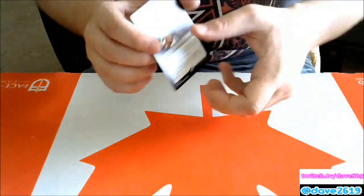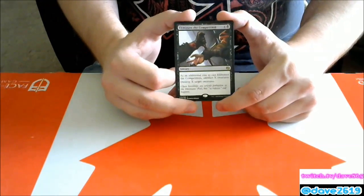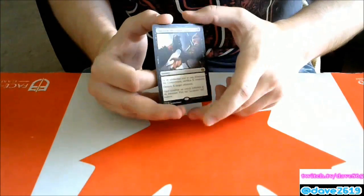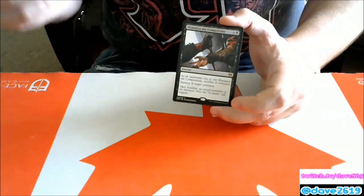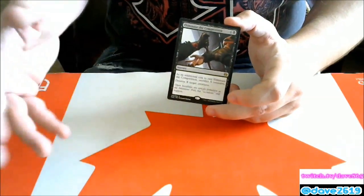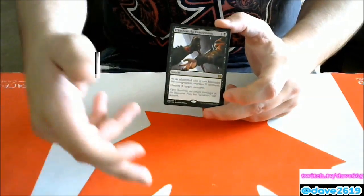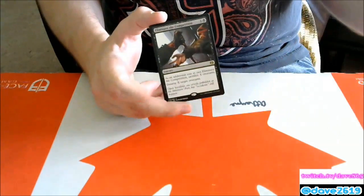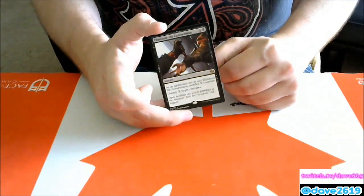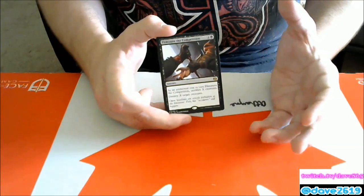Eliminate the Competition — four generic and a black sorcery. As an additional cost, sacrifice X creatures; destroy X target creatures. Important note: if this gets countered, since sacrificing is an additional cost, you still lose those creatures. I think this will see standard play. If you have two or three servos from fabricate that aren't affecting the board, they each become removal — sacrifice those and blow up their big threats. You can trade your less-efficient stuff for their bomb threats. It's efficient removal that requires you to have some fodder, but I like it.